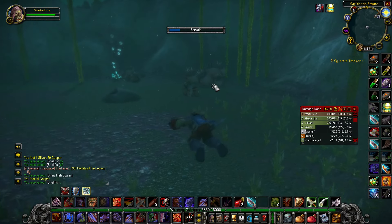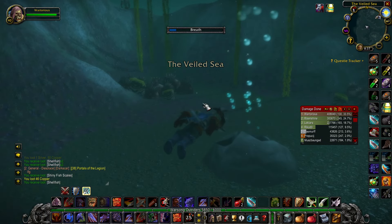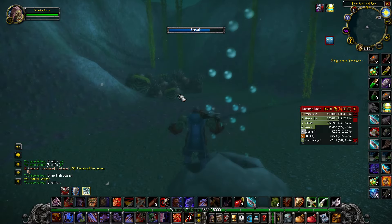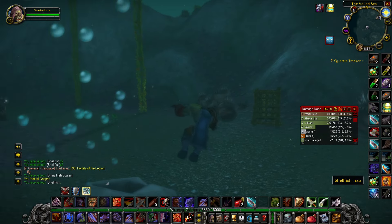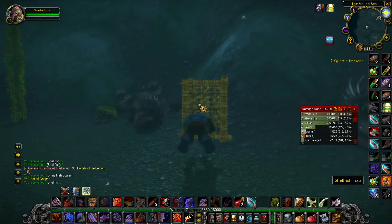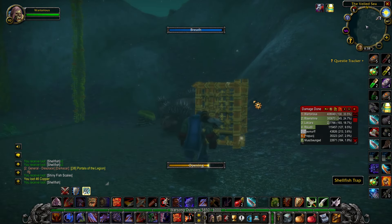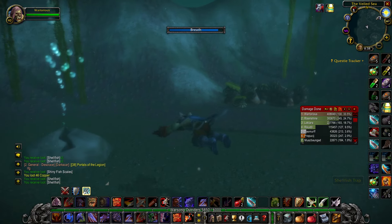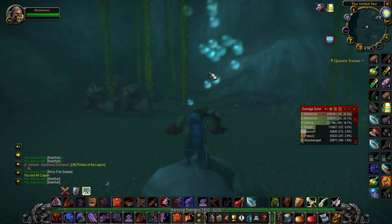I think the drop rate for the fishing pole is about 1.3%, so you're probably going to have to open about 90 of these cages to get one. Look, it just literally respawned in front of me. The fishing pole sells for about 18 gold on the auction house.